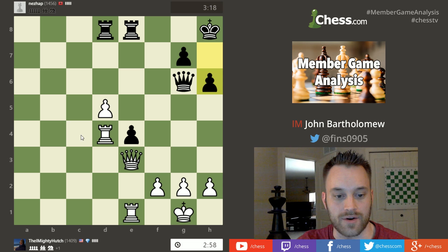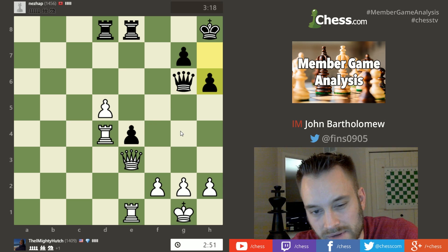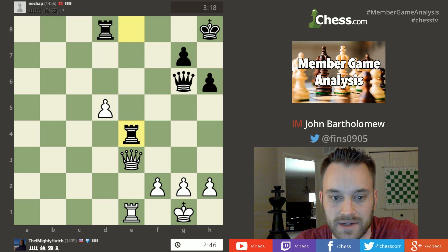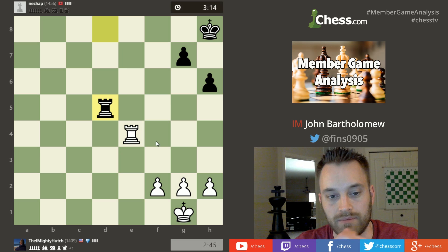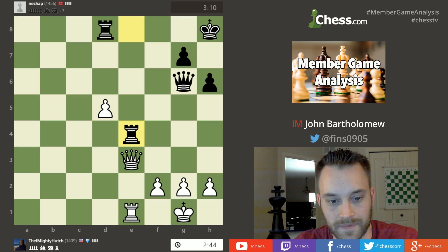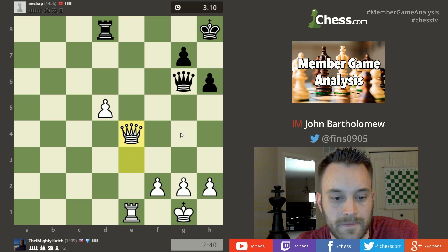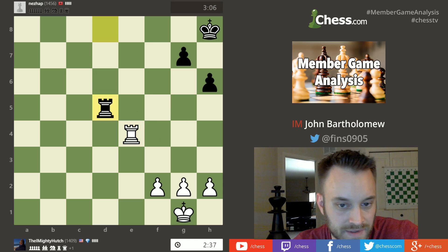Black plays h6. Now hutch could take on e4, but after these mass trades that would just amount to an endgame where hutch is up one pawn — but notice black will be able to take on d5 at the end. After all these trades occur, black wins d5. We do have these trades occurring on the board. So we're going to get a technical endgame: three pawns versus two pawns with rooks on board. This is a theoretical draw — meaning assuming best play for both sides, white should not be able to win this.